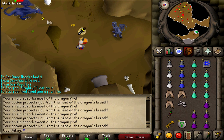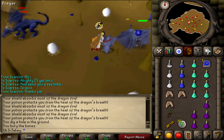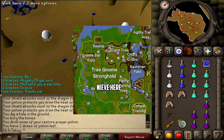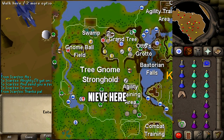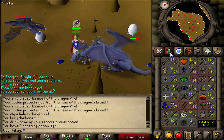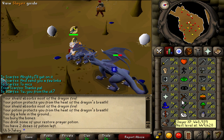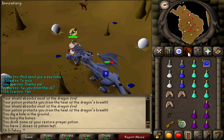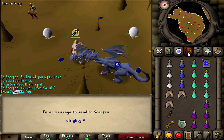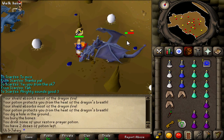First and foremost, there is now a new Slayer Master in Old School RuneScape. It's located at the Gnome Stronghold near the Magic Tree and the South Bank. Her name is Neve, and the tasks she issues you will probably be based roughly on the assignments offered by Simona in RuneScape 3. You do need a combat level of 85 to get a task from her.